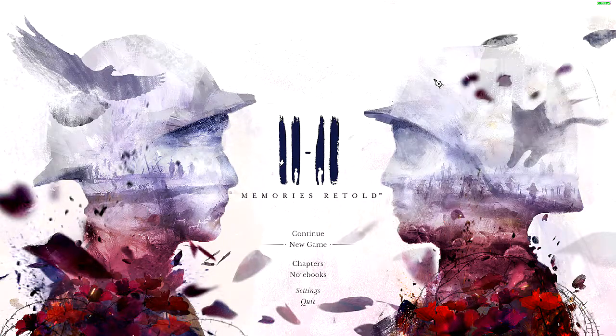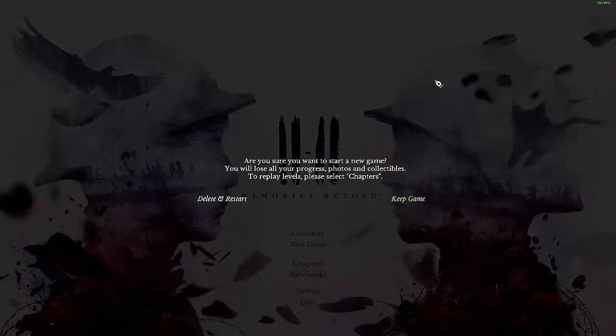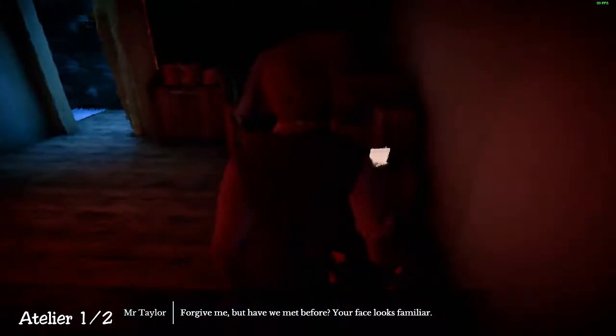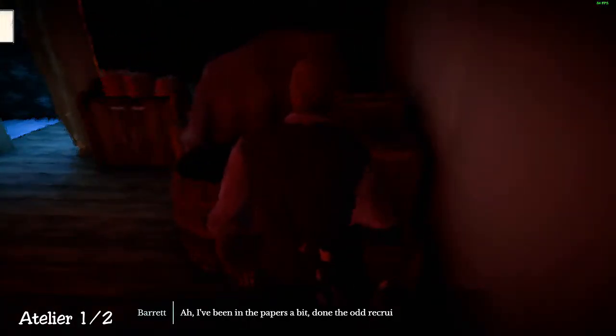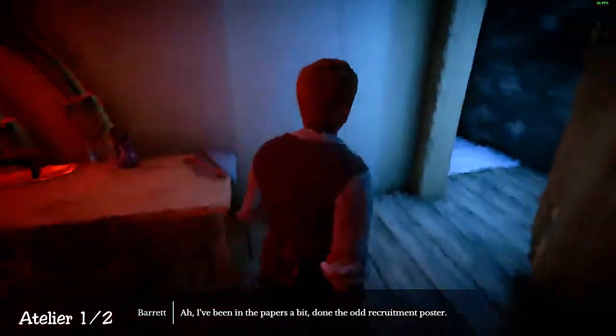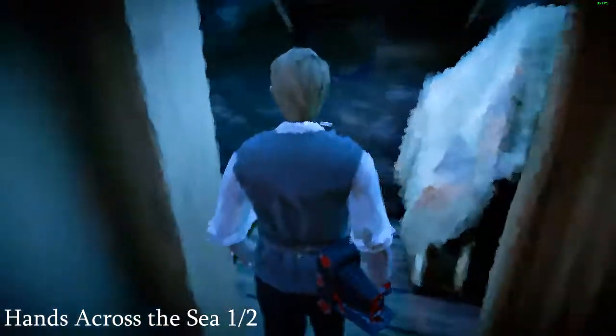Collectible guide for Memories Retold. After you begin your game, go into the dark room, make a right, and grab the first collectible. Then go into Henry's room — at the far back of the room, look in front of his bed and grab your second collectible.